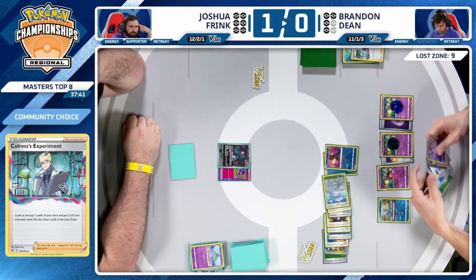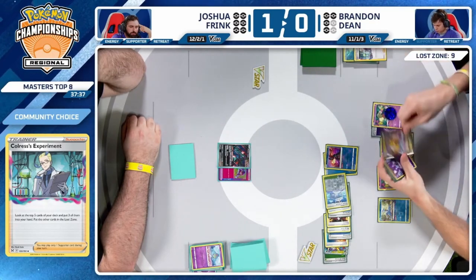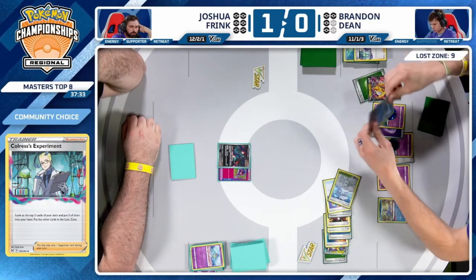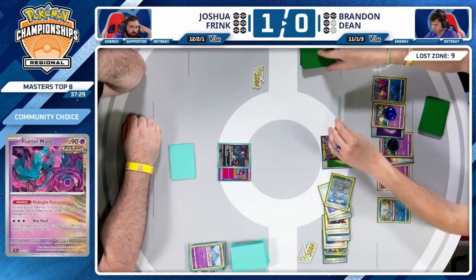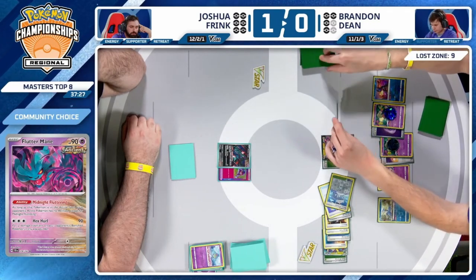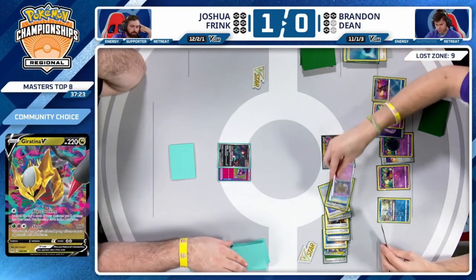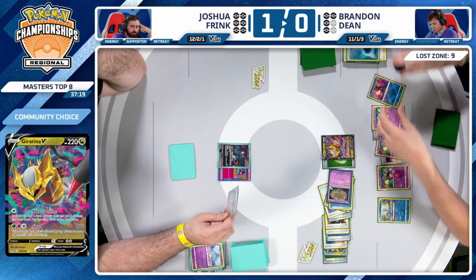Looks like Giratina is going to be there for Shred — works pretty well. Just Abyss Seeking here, saving the resources. Joshua doesn't have anything. This works out — next turn you just win if your opponent doesn't have the resources. Eerie looking at the hand — going to be able to discard a Mirage Gate, Super Rod. Still makes a lot of sense just to remove those.